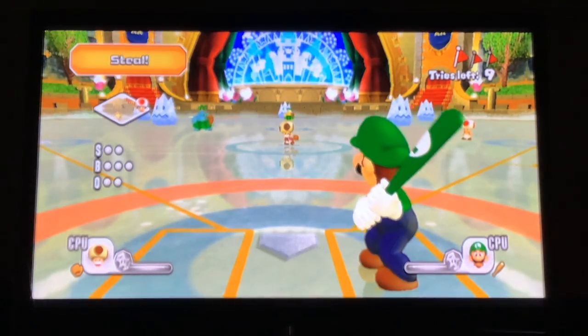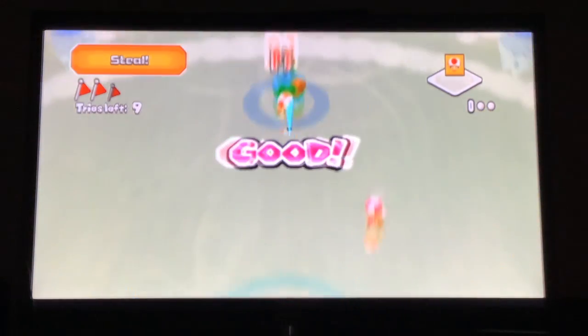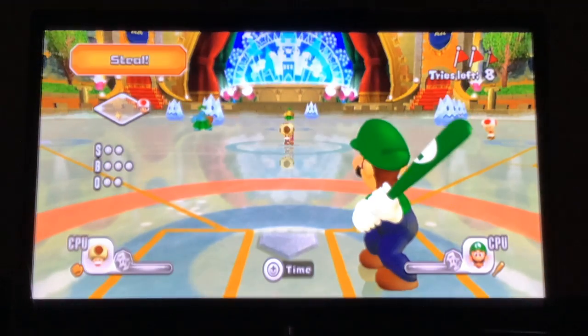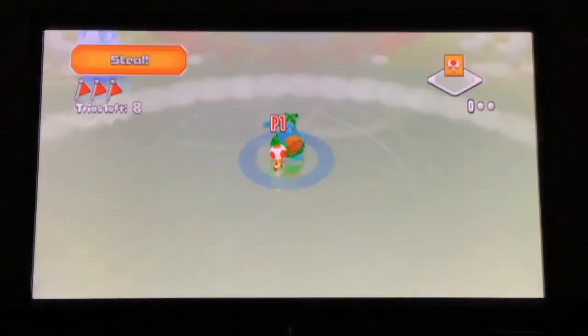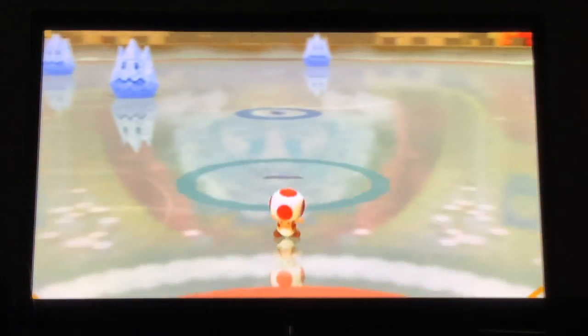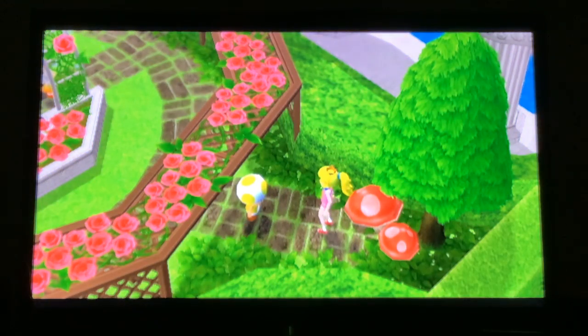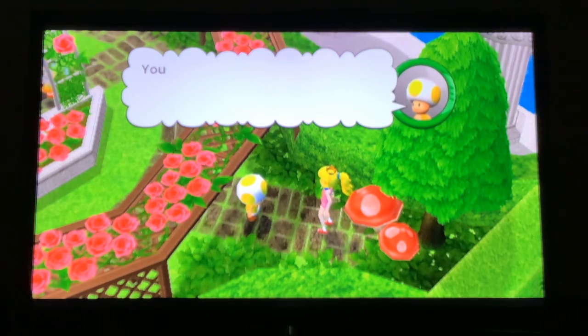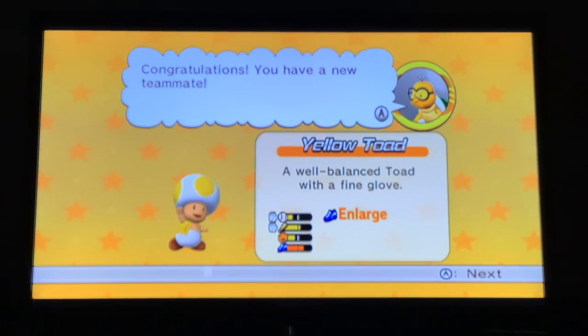Toadsworth is on the mound — that's the easiest mission ever. Toadsworth pitches take like two seconds to get to home plate and another half second to transfer the ball. Press A anytime before the pitch to start stealing. I didn't even dash and I made it. Just use somebody decently fast and you'll get there easily. This mission basically serves as a way to teach you how to steal. From that we get Yellow Toad.